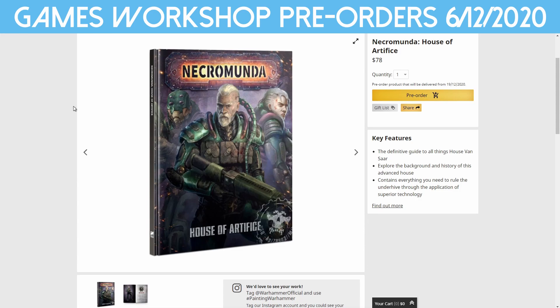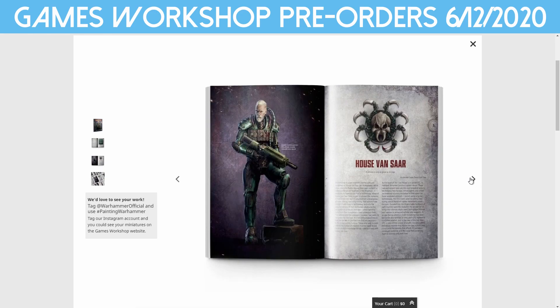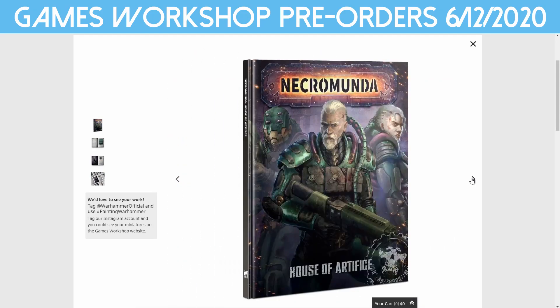First up, we have Necromunda House of Artifice, which is the new rulebook for the Vansaar. In this book you get everything about the Vansaar — the background, the history, and a whole bunch of other rules. Let's bring up the big image. Can't quite make out the rules right there, but looks like we've got a lot of background, some more hangers-on, some hired guys, some additional rules. We also have some augmentations that you can buy, which I think is really cool — which is why I really like the Vansaar.